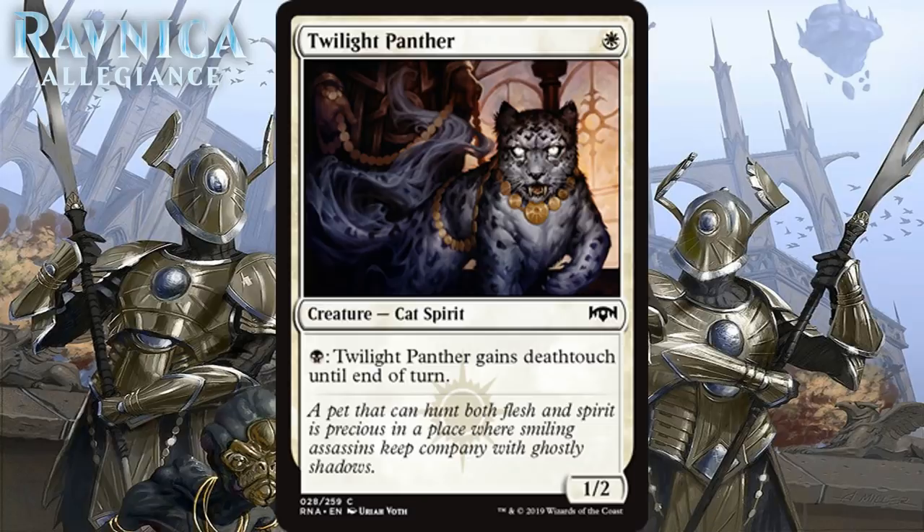Next up we have Twilight Panther, which for 1 white mana is a 1/2 Cat Spirit at common. You can pay 1 black mana to give it deathtouch until end of turn. I always like creatures who can trade for anything, and in the Orzhov deck where it's easiest to play, this fits especially well. You'll want to lock down the ground and attack in the air with spirit tokens in most cases, and this can serve as a major roadblock for your opponent. These deathtouch creatures are kind of weird because they are low-curve creatures most impactful in the late game. But I think you play this in every Orzhov deck — at least one copy, maybe two — and it's a solid C.